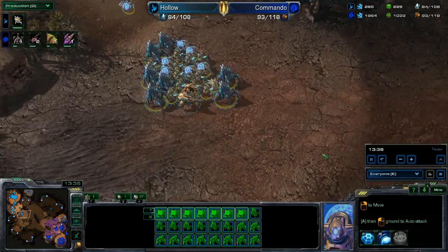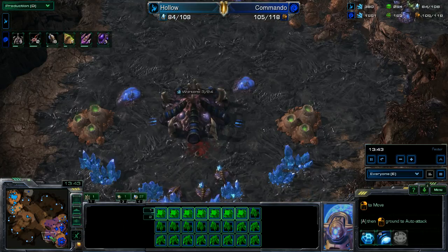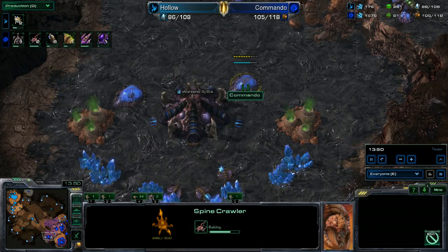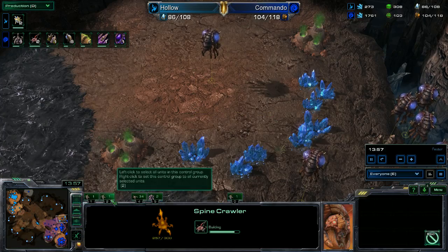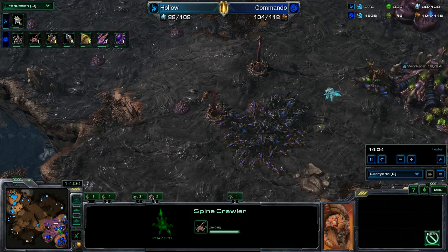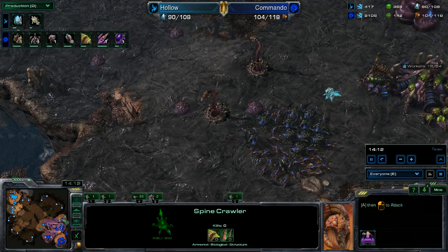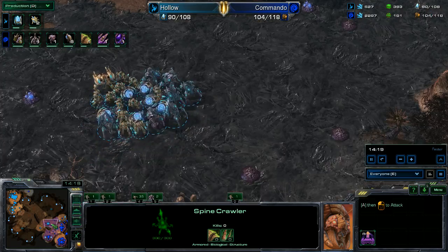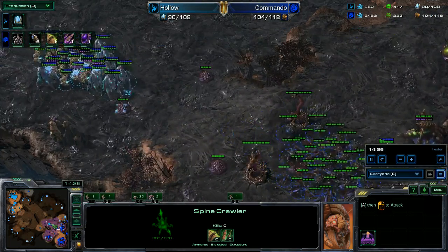The Protoss army is moving out. Two spine crawlers are at Zerg's third base. It's curious he didn't just take a fourth base, but he's content on three for now. Look at the minerals — he's banking 2,000 minerals. I'm surprised he didn't just take a fourth or even fifth base, maybe a ninja base somewhere. The Protoss comes out on creep and the Zerg knows he's there — a little battle is about to happen.